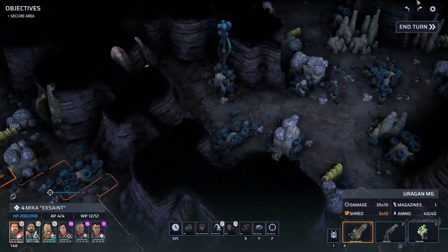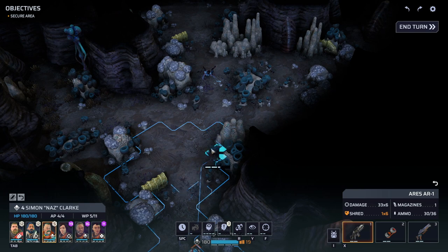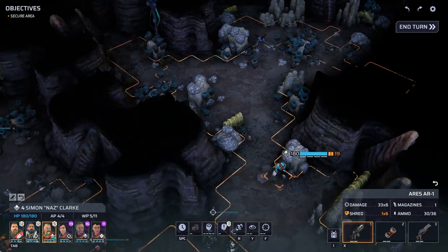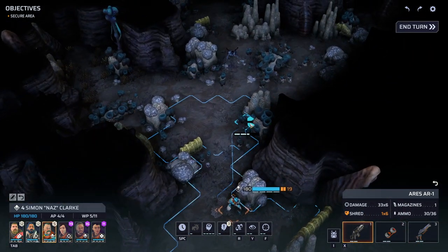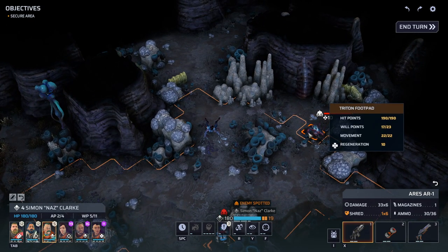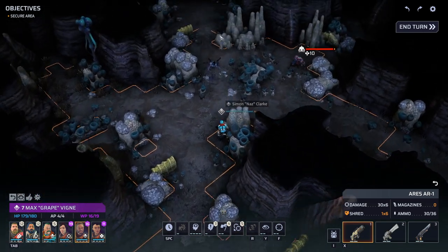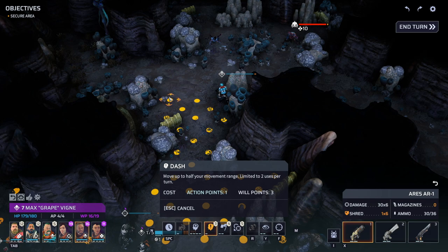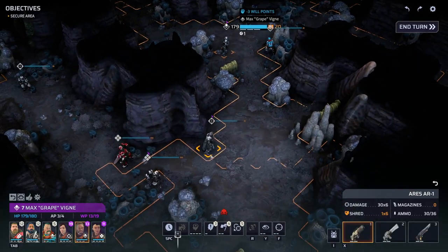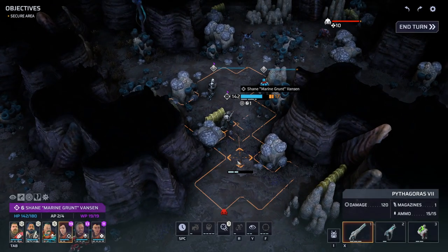Looks like they heard the ruckus and said let's take our time advancing. I'm going to do some blue move advances to potential cover positions just to give the laggers a chance to catch up. It's not like there's a timer on this mission — wait, there's another reason not to advance: there's another Triton with an independent weapon. So we're facing a lot of independent weapon Tritons. Max, you have dash to get up here in potential firing range — 190 hit points so we should be okay.